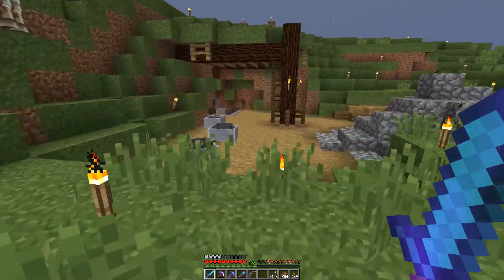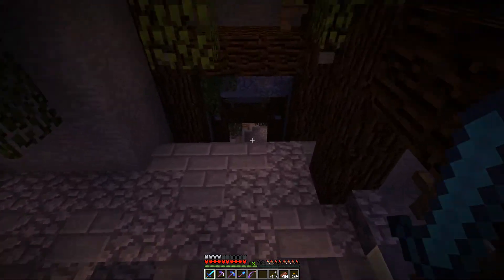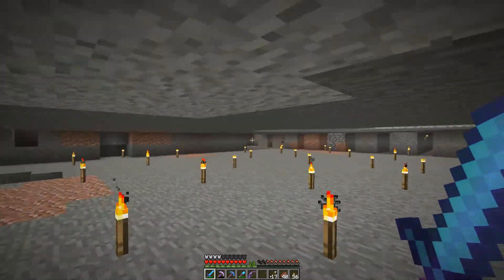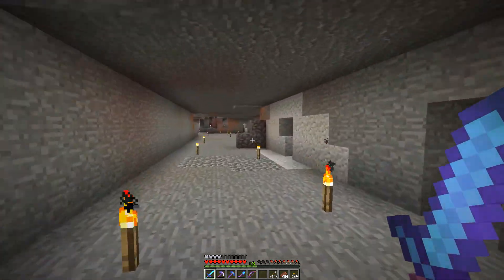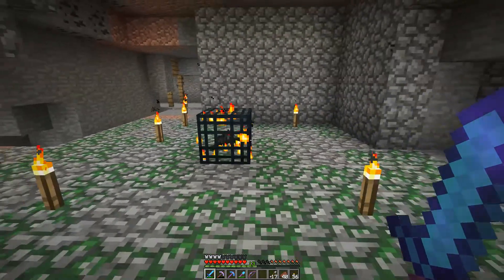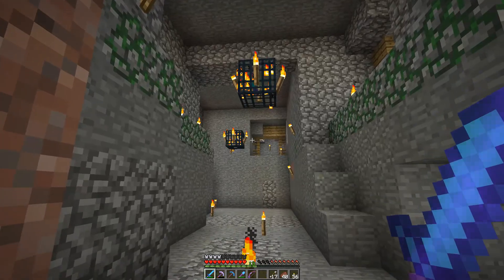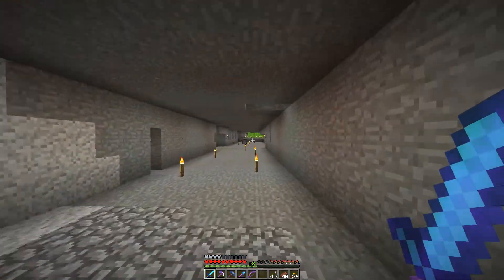I also wanted to quickly show you down in the mines. We have this nice way down built by Sin as well. Sin was pretty active the last couple of days. It leads down to here where we have some random sugarcane and cacti growing, but there is something really cool I stumbled across while exploring a mineshaft: one spider spawner, one zombie spawner, and one skeleton spawner, all in range of each other. Look forward to that one — we will work on it in one of the next episodes.